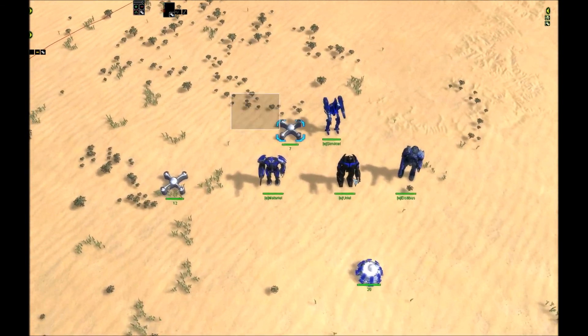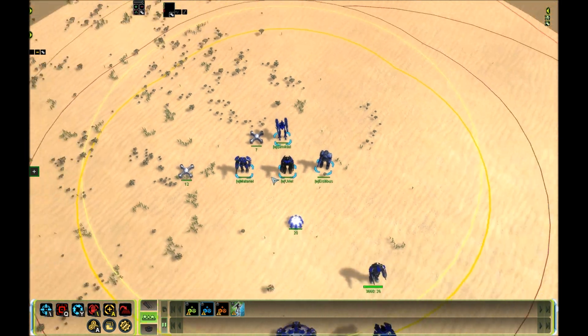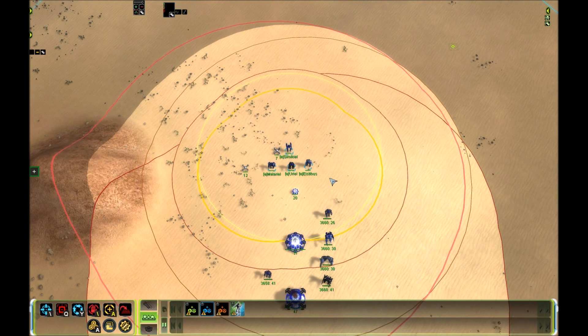Of course, you don't usually build these for power. You build them because they generate mass and power, they are units that can construct things, and they are mobile and quite survivable. Those are the reasons you build support ACUs.